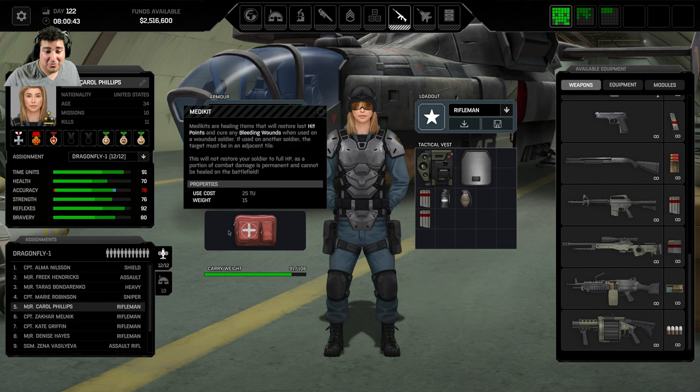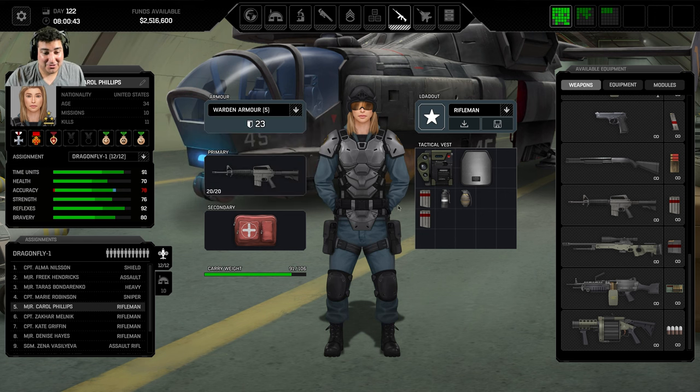Ideally, what you want in a rifleman loadout is their rifle — they start with 20 rounds — and then you want a med bag, technically called med kits. The reason you want these specifically on every rifleman is because you have a lot of them, and this means your other specialist classes — machine gunners, snipers, breachers, and assaulters — don't have to carry med bags. If someone in one of the other classes gets shot, a rifleman can go and patch them up.